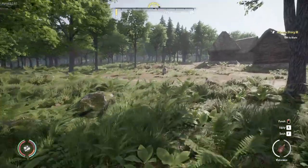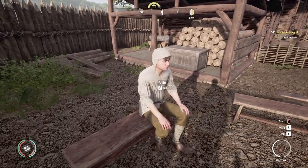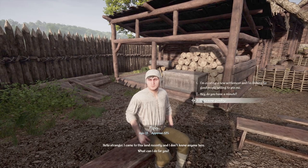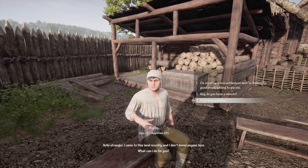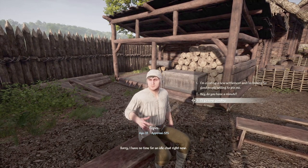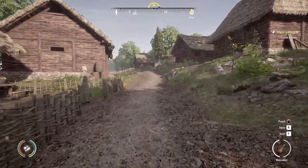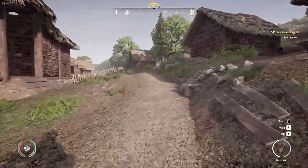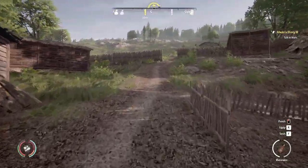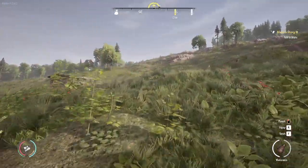Let's head off and have a chat with Alwyn. Before we talk to Alwyn, who's over that way somewhere, let's have a quick talk with this chap and see if we can get him to join our settlement. 53% approval — that's not brilliant. We've really struggled with this. 'No time for idle chit chat' — we must have spoken to him today already. We'll come back in a bit. I really want to get somebody else in our settlement; that's one of the big draws of this game.